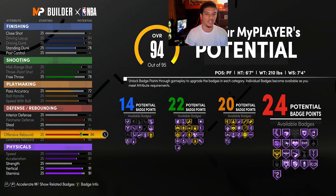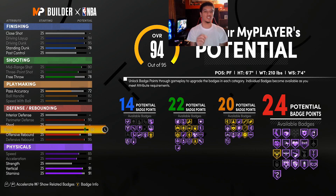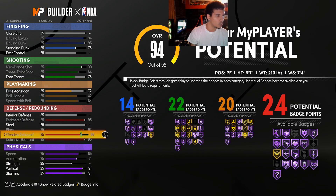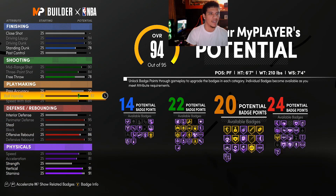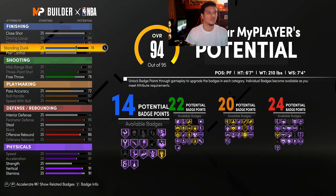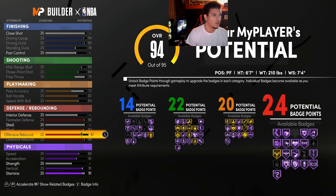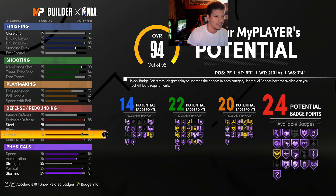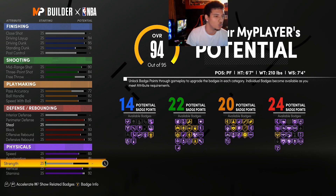Interior defense is trash — 2K Labs tested a 95 versus a 25 and there was no difference. Really how you defend the paint this year is with your block attribute. So we're going to do maxed out perimeter defense, maxed out block, max out defensive rebound, take offensive rebound up to 70, and continue until we get 24 badges. Save a couple of points and put that at 24. So our badge counts are 14, 22, 20, and 24.